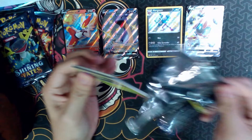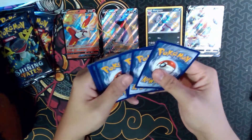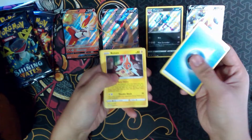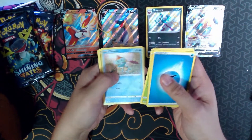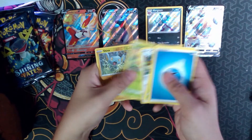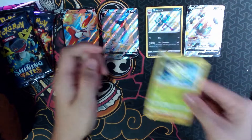Next pack — I thought it was the Charizard already. Energy, Rolycoly, Cramorant, Team Yell, Tympole, Cacnea, Trubbish, Spinarak, Gossifleur, Reverse Shinx, and a Celebi Non-Holo.